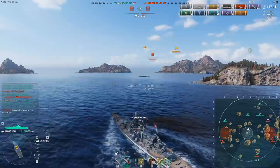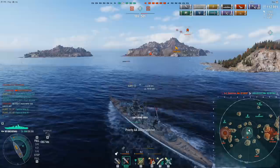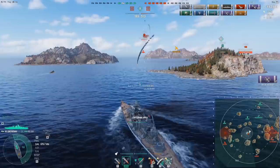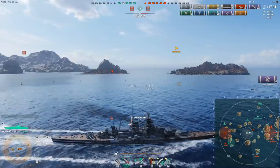Another thing worth noting: the Gneisenau is actually stupidly fast — 32 knots of speed. It's the fastest battleship in the entire German battleship tree. With a speed flag, you're as fast as the Aigle. From this point on, all the German battleships are going to be slower. This huge speed, combined with the tankiness and torpedoes, means that if you find a good time to push in, it's very hard to stop the Gneisenau.